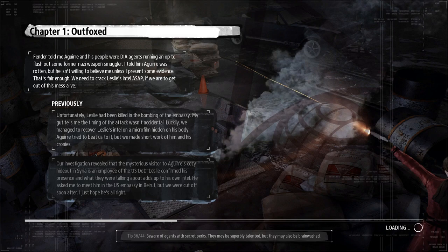Vendor told me Aguirre and his people were DIA agents running an op to flush out some former Nazi weapon smuggler. I told him Aguirre was rotten, but he isn't willing to believe me unless I present some evidence. That's fair enough. We need to crack Leslie's intel ASAP if we are to get out of this mess alive.